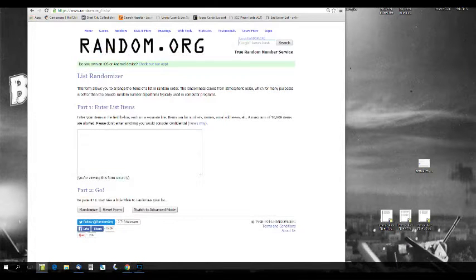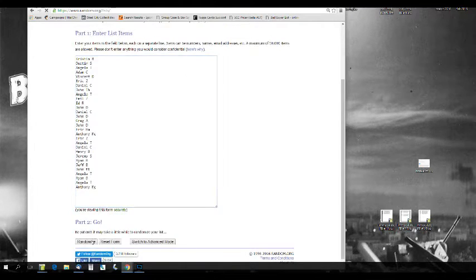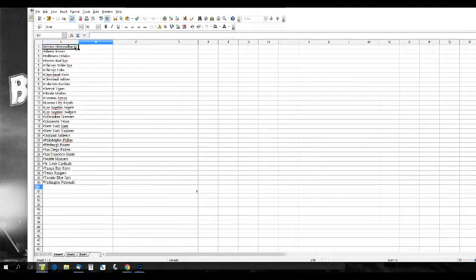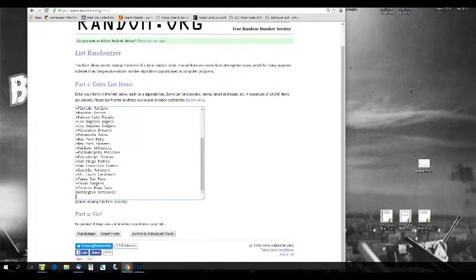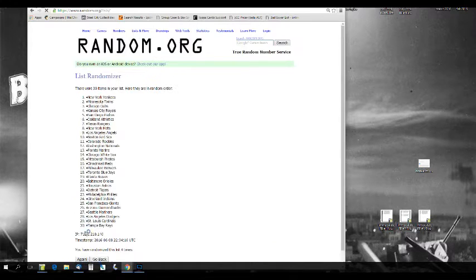Let's take all of our names in here and randomize them five times. Then we'll go from Arizona to Washington and randomize the MLB teams five times as well.